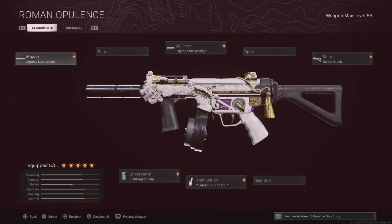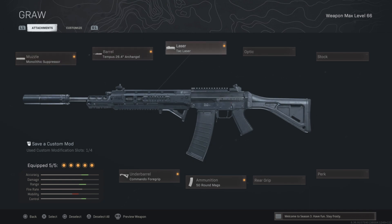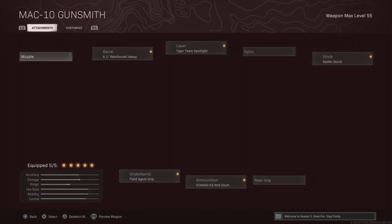The first class is the MP5 Growl. You can see the attachments: Agency, Tiger Team, Raider Stock, Monolithic, Archangel, Attack Laser, Just Around, and then Commando. That class is my favorite.